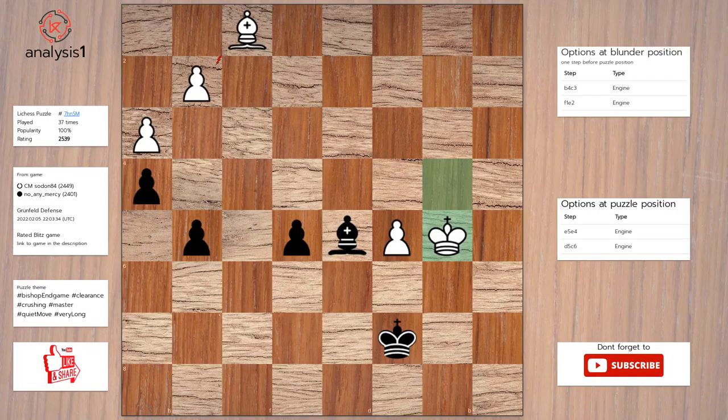Here are threats in puzzle position: bishop takes pawn. Here are checks in puzzle position: bishop to c6, check. Bishop to c4, check. Solution to the puzzle is e4. King to b4. E3. King to c3. Bishop to e4. Bishop to d3. Bishop takes pawn.